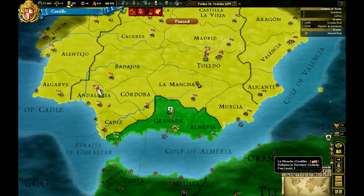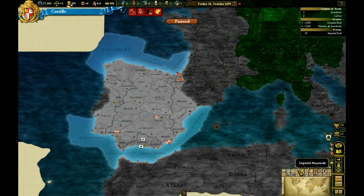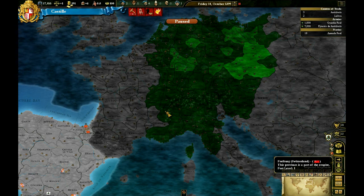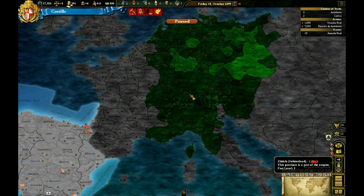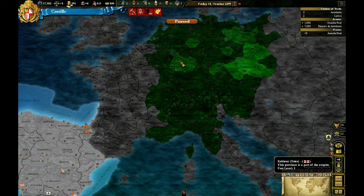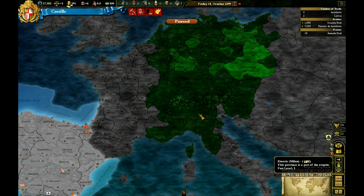The Imperial Map Mode gives a breakdown of which nations are in the Holy Roman Empire. This matters if you're not in the Empire, because if you attack an Empire nation, the Holy Roman Emperor will be called to their defense and will generally defend them. Dark green is member states, moderate green is electors, and bright green is the current Emperor. Bohemia in 1399 will always start as Emperor, and usually Austria or Burgundy will take it from them.